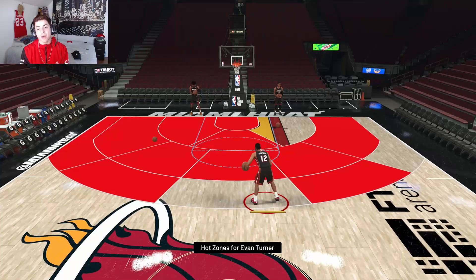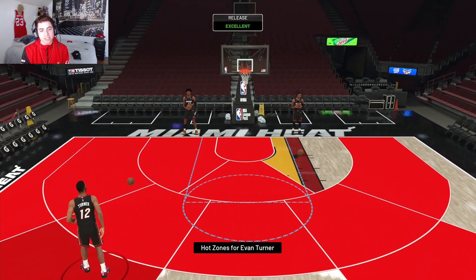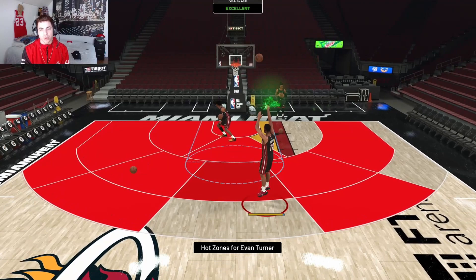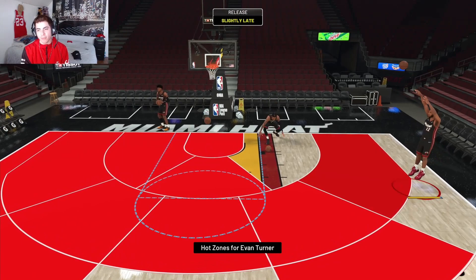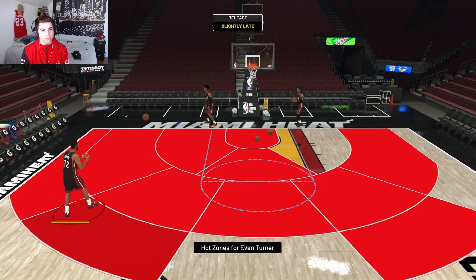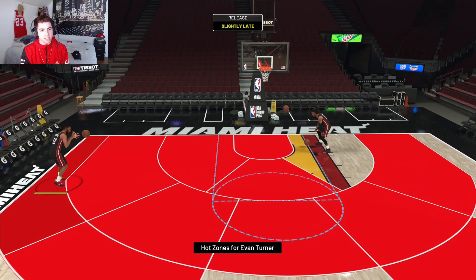Let's go out to freestyle to test his animations, then we'll move to a triple threat online game. Evan Turner has hot zones everywhere except the top of the key, the right corner, and part of the paint area. His jump shot is pretty cash — easy to time. I've been trying to record this freestyle segment for a while. It's a little on the quicker end when you catch it, but after a couple shots you get used to it. It's probably one of my favorite jump shots today — like the waves release but with a little more arc.